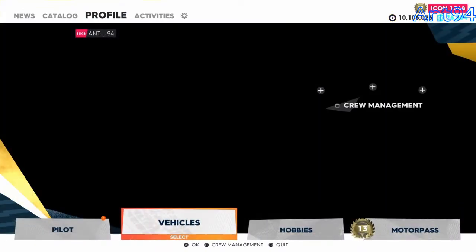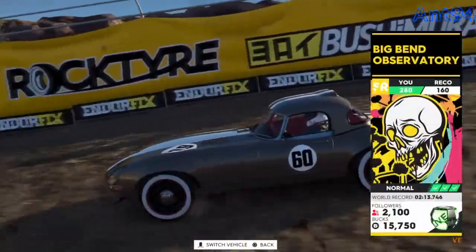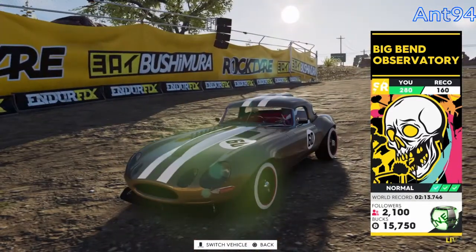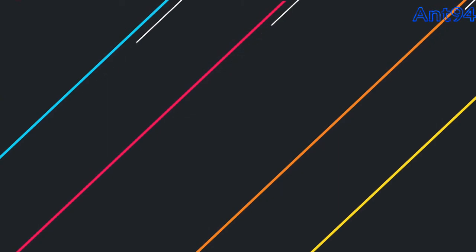So we're just going to get into the race now. The race is directly in front of us, just to make it easier on me for editing and things — makes it smoother for you because then there's no cuts. So we're getting to the race, wait for it to load. And we're just doing the Big Bend Observatory. We're just going to do that and test the car.